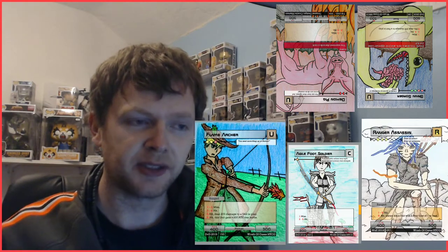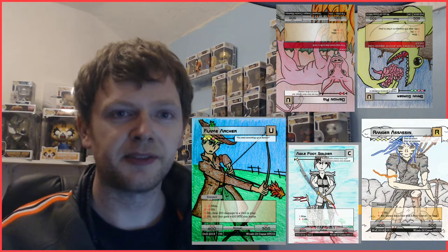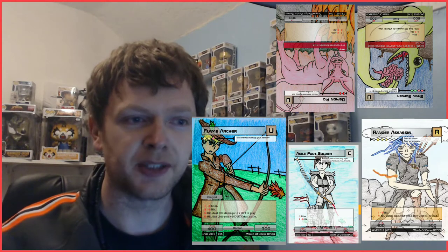The way it works in Wrath is during the battle phase: you declare attackers, you declare blockers. Then if there are any ranged units on the field at all — enemy or friend or foe — there will be an extra hidden battle phase, which is unlocked solely for units with the ranged ability.